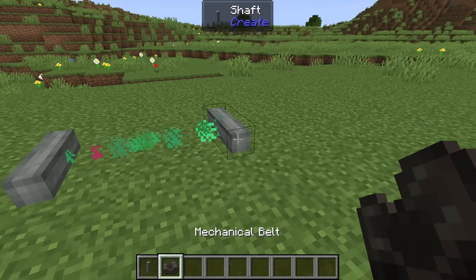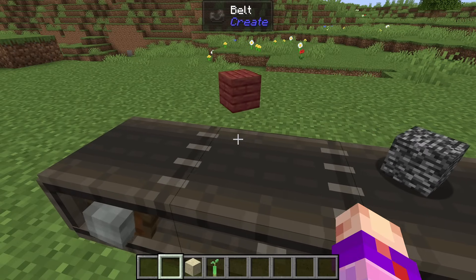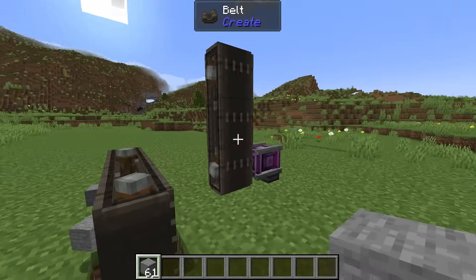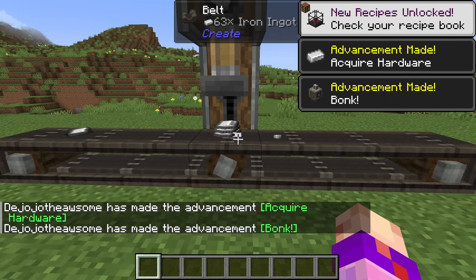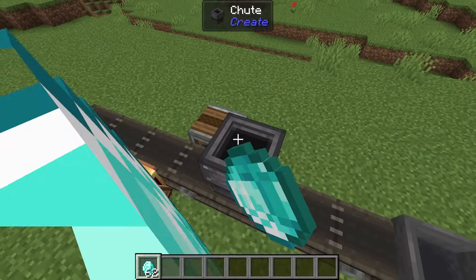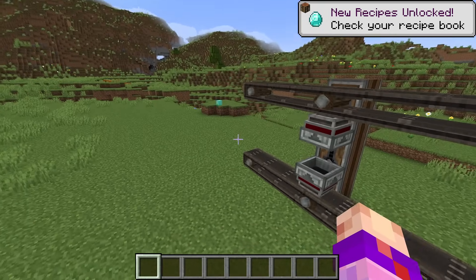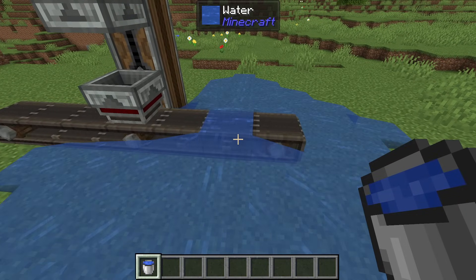Of course, how could we talk about moving items without mentioning belts? These are super basic — they can transport item stacks alongside themselves, and the faster the belt moves, the faster the items move. They can only transfer items when flat or diagonal; a vertical belt of any kind will not work. They're great for assembly lines since items will wait underneath assembly machines to be processed. Interestingly, they also count as inventories, so chutes, funnels, and hoppers will insert and extract items from them. Because of that, if you want to do a quick vertical item transfer with belts, you can use two funnels. Belts can also be waterlogged for boat washing purposes.